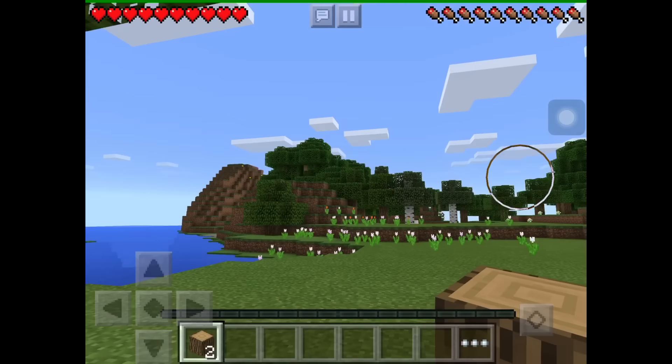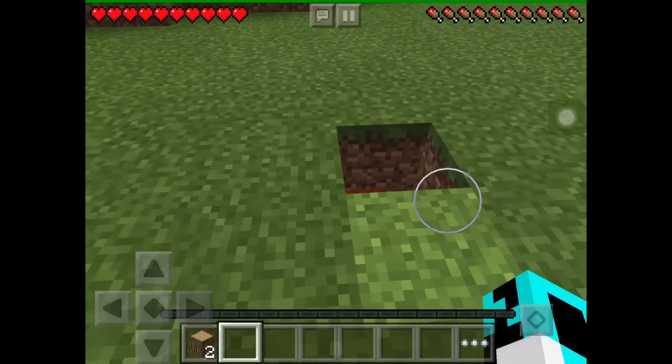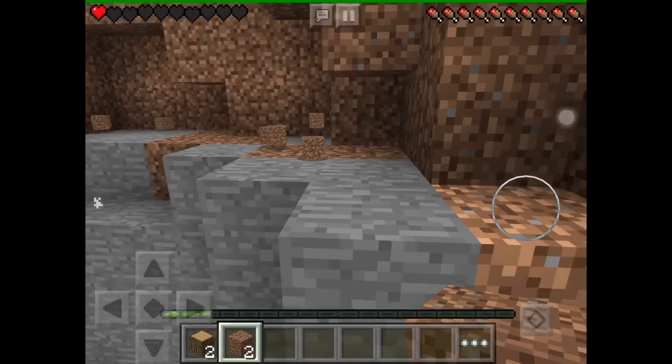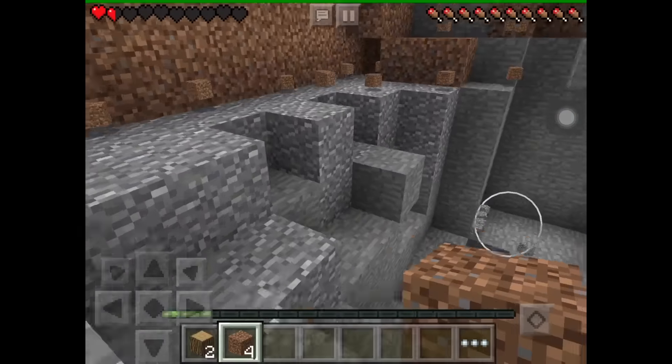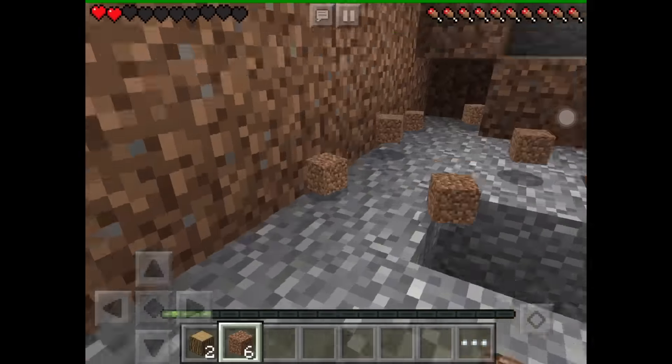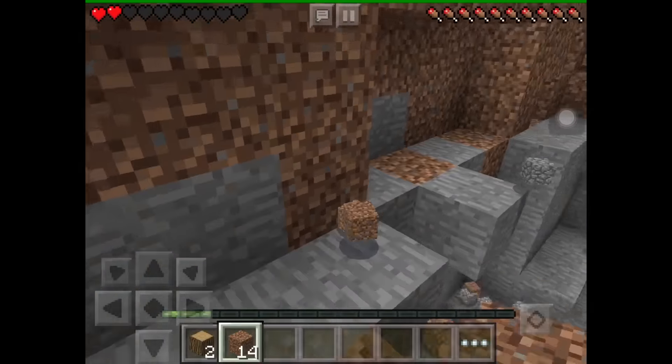So we've got our wood now. Maybe we can make a crafting table or something — and whoa, where did that come from? Oh my goodness! I'm going to show you how to build a trap just like that, so let's get right into it.